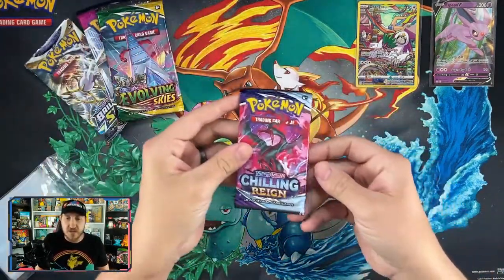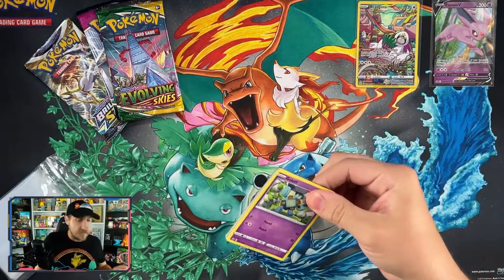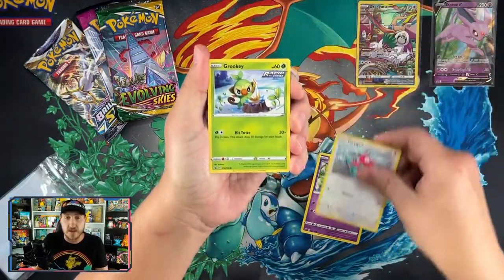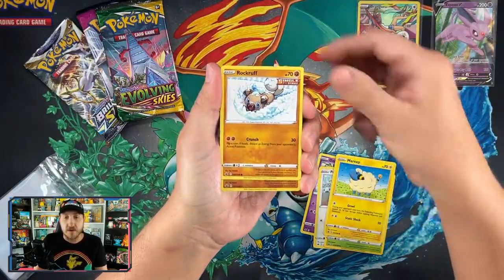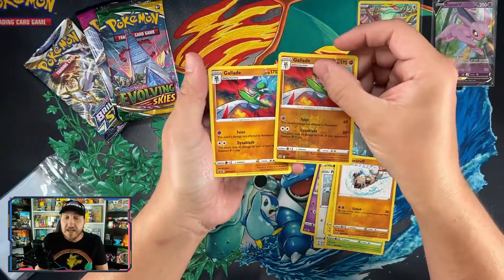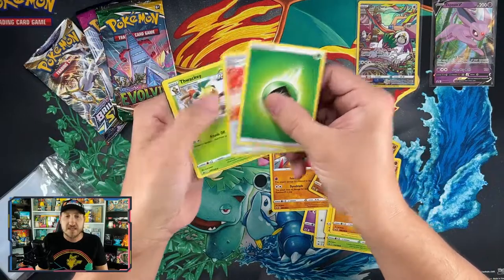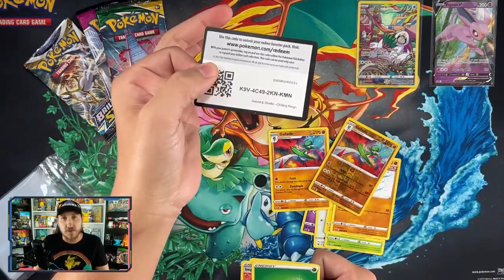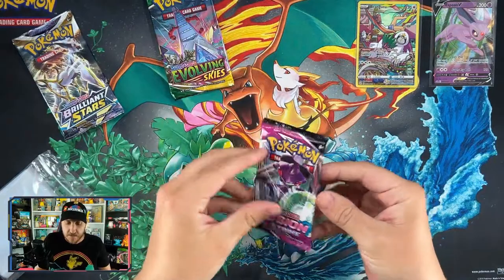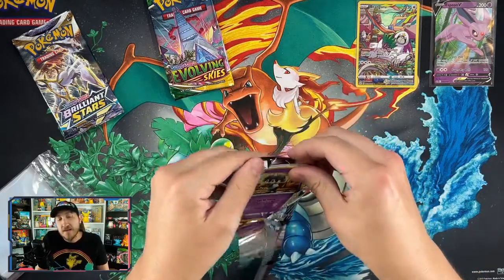Moving on to pack two — Chilling Reign, or as some people say, Chilling Pain. It is a hard set to get pulls out of, but we'll try. We got a Gallade, Porygon, Grookey, Marill, Rockruff, a reverse Glalie and a regular Glalie — that double Glalie situation — plus Grass Energy and a code card.